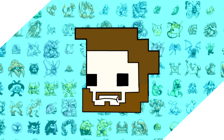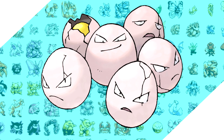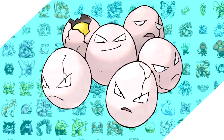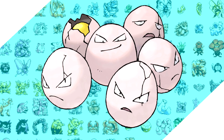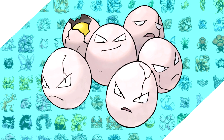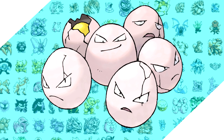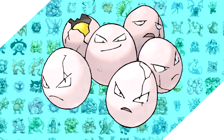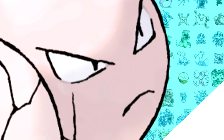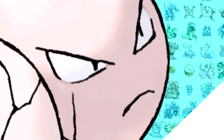Hey, how's it going? This week we're going to be doing Exeggcute. When people bring up bad Pokemon designs, a Pokemon like Exeggcute is usually brought up, especially for those in defense of the newer generations looking to put down generation 1 to prop up their preferred generations. Personally, I don't have a problem with it — I like the design. It's a half dozen eggs and they are mad at something, and maybe you'll come to understand why and what they are mad at by the end of this video.